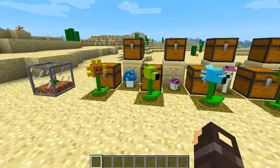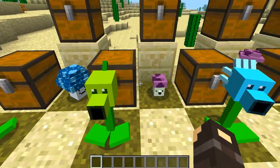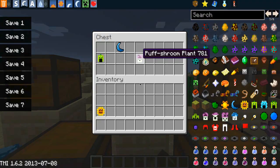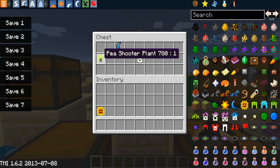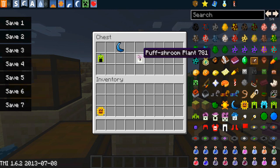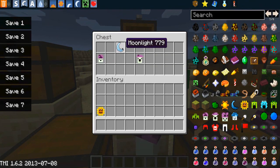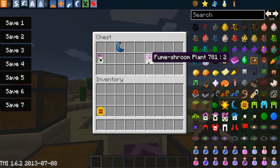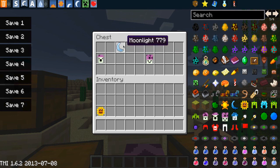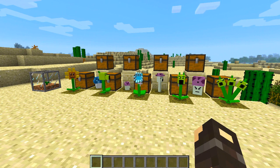Now we're going to look at the moon ones, which are the new additions — this is why I wanted to do this video. This little happy fellow is the puff shroom. To craft it you need a peashooter plant and a moonlight. This slightly taller guy is the scaredy shroom — you need a puff shroom and a moonlight for that. Finally this angry-looking guy is the fume shroom — you need a scaredy shroom and a moonlight to craft him.